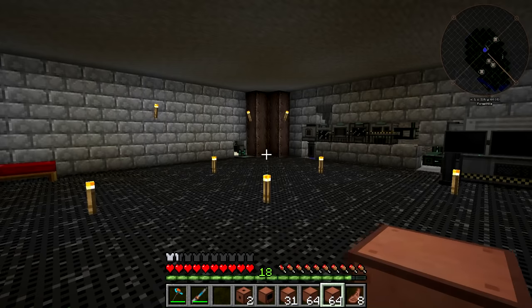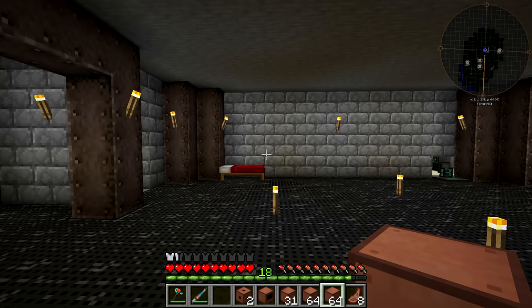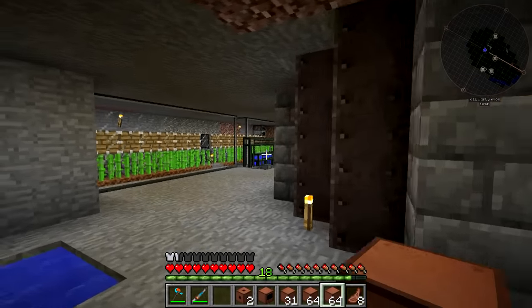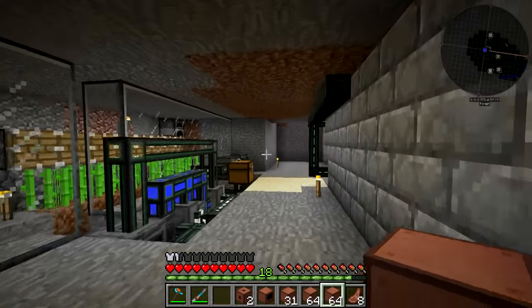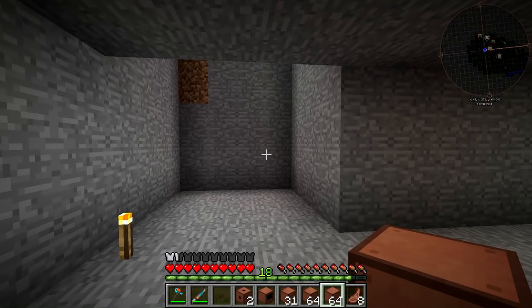One thing to keep in mind is the reason you want to make this higher is not storage — it's because the higher you make it, the higher the temperature it's going to have. It goes up by 100 Kelvin every layer you add, which is going to increase the production rate for the brine or for turning brine into lithium.